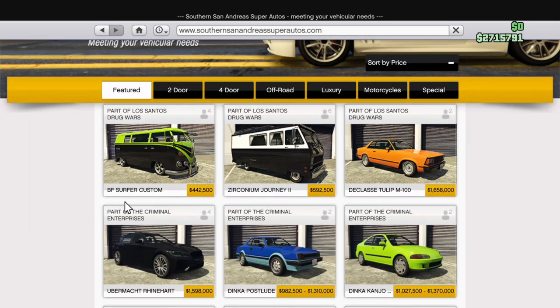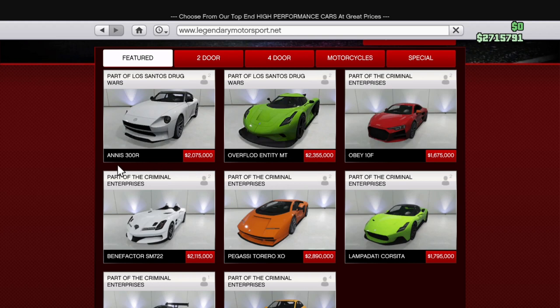We have a total of five new vehicles available for purchase: the Surfer Custom, the Journey 2, the Tulip M100, the 300R which is an Imani Tech enabled vehicle, and the Entity MT.